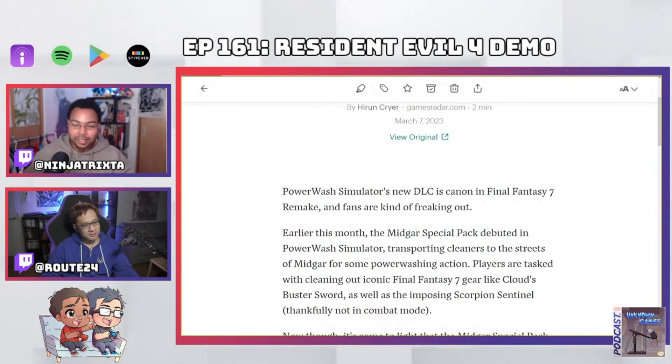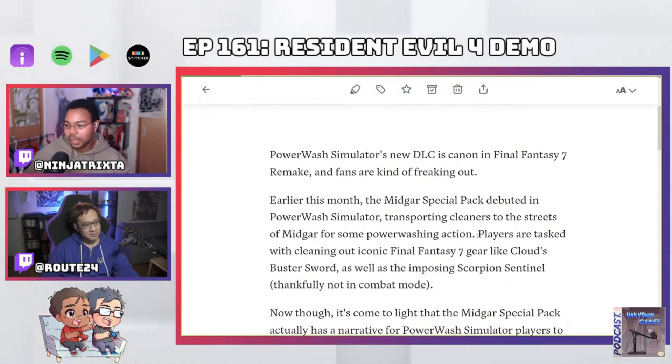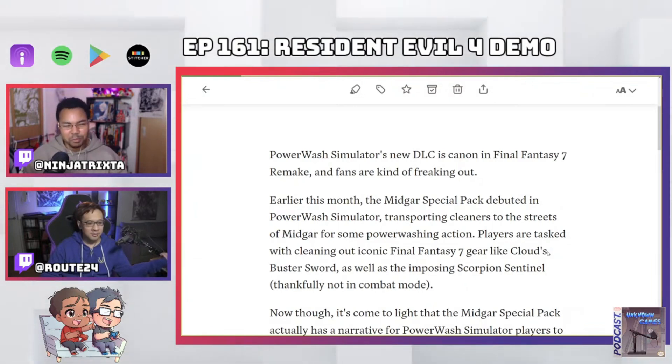This is the special Midgard pack, which I know that you've played, and I watched Maximilian Dude play it as well. It has iconic locations — you can clean the 7th Heaven Bar, you can clean the scorpion tank. I saw you cleaning a model of Midgar and the Shinra Museum. You can clean up some of the bikes and the car, which honestly for me, as someone who's just looking at it, this is kind of maybe the first time I've ever seen these models up close.